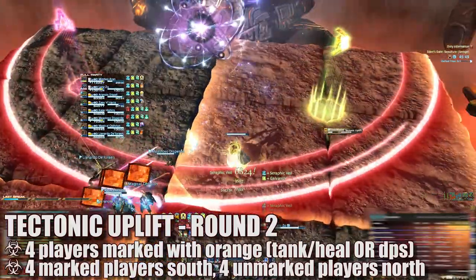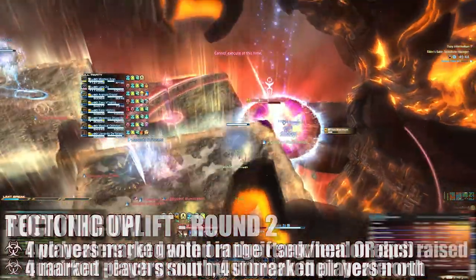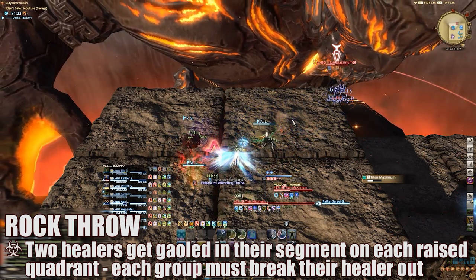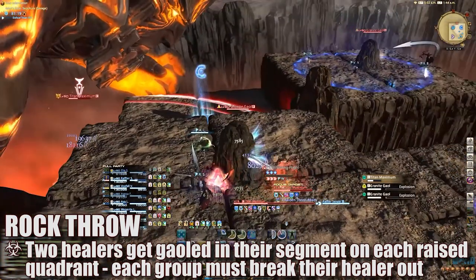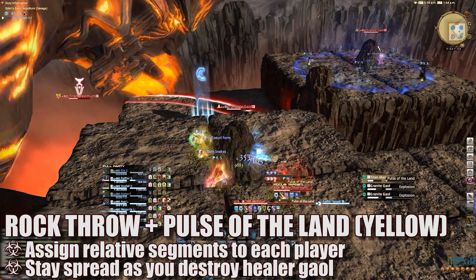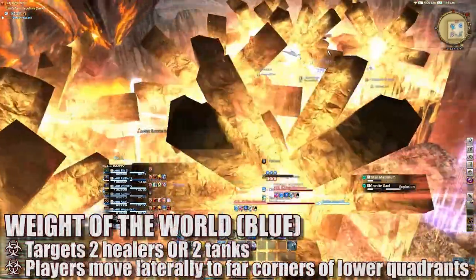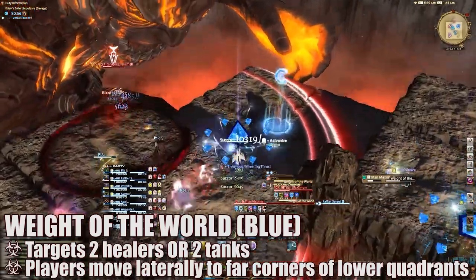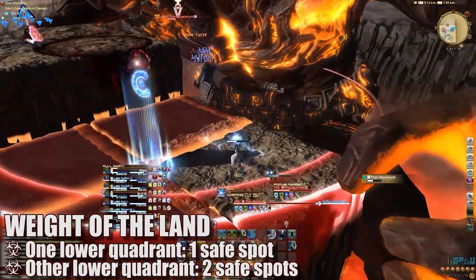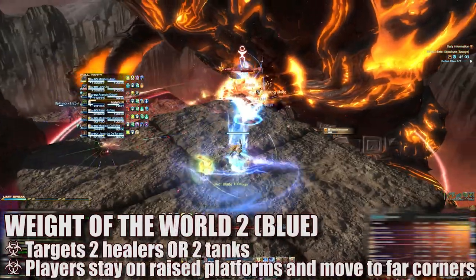This leads into a second and final Tectonic Uplift mini phase. Four players are immediately marked by orange markers; they all move into the south rising quadrant stacking together in one square segment, while unaffected players move into the north rising quadrant. As soon as the platforms raise up, both healers are targeted for jails and run into the corner of their assigned segment. All other players have relative segment assignments with melee and tanks getting priority on segments closer to Titan. Once the healer jails drop, each player on each platform breaks them out while sticking to assigned segments. Everyone is then targeted for yellow spread markers including the healers inside the jails, but since everyone is already in their assigned segments there isn't much to adjust. Two more blue markers appear and those players move laterally to the far corners of the lower platforms.